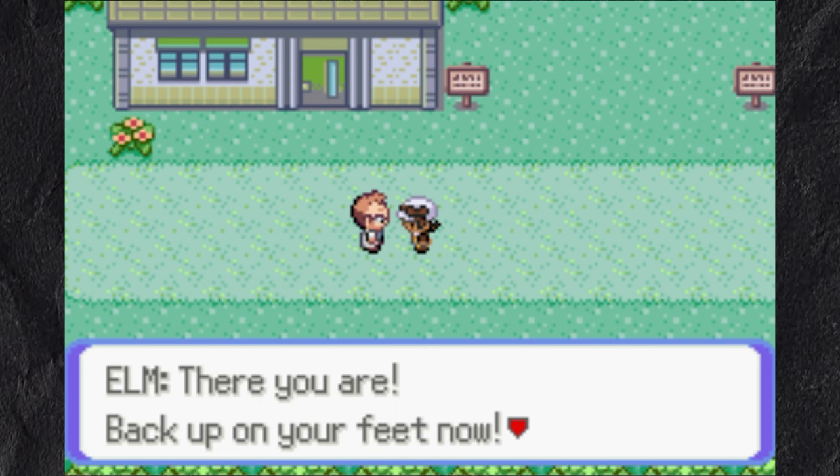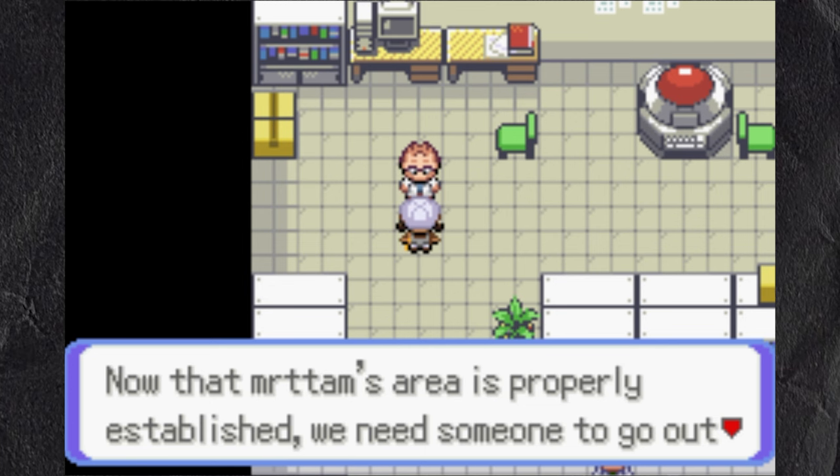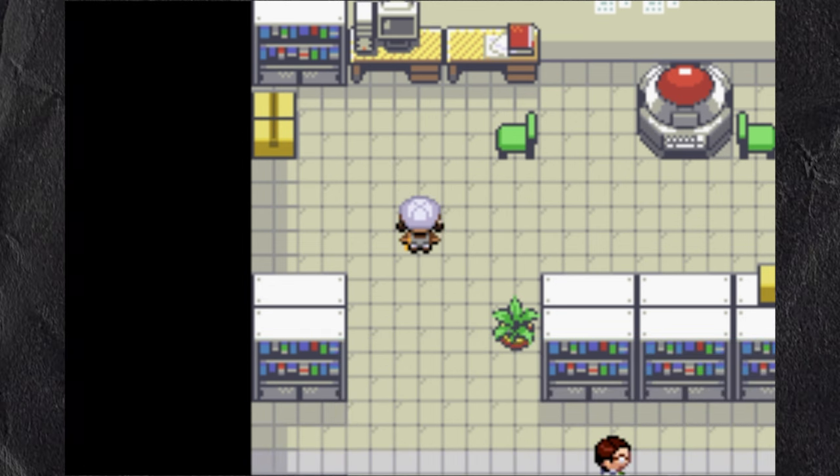I land in Mr. Tam's area, and Elm tells me to take a look around. I ignore him, though, and head straight for his lab to get my Pokemon. He starts talking before he is interrupted and whisked away, without giving me a Pokemon.